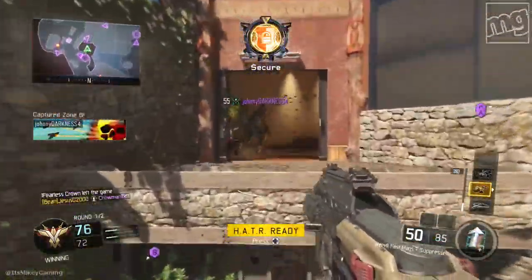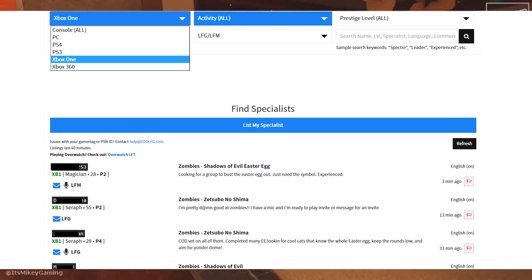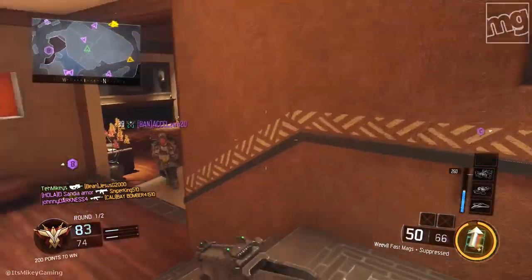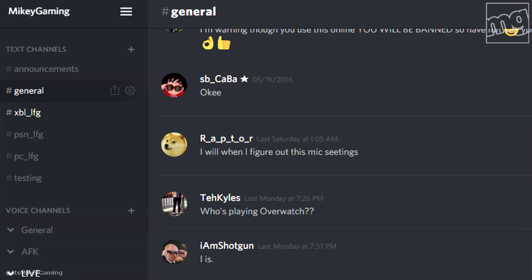Three ways to do that. One, you can use the comment section down below — post your system, your GT, you guys can hook up — or you can try codlfg.com, the same guys who run the Destiny LFG website. Third option, you can find someone on my Discord server, a link to that down below. We have three separate rooms: PC, PS4, and Xbox One. You guys can hook up and take turns riding support in each other's motherships.